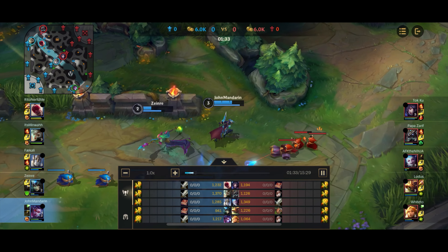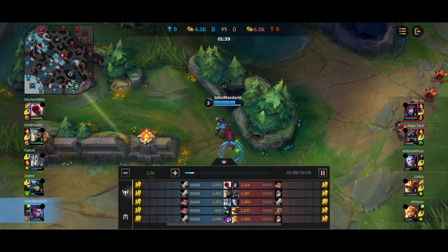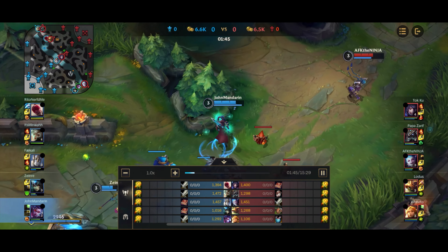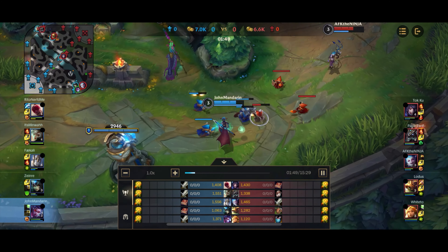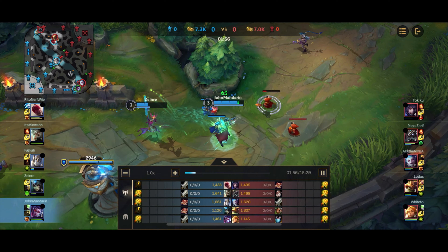As my last item, of course I go Guardian Angel. Wit's End is a second item option if you're into a very heavy AP comp, or a last item option instead of GA if the enemy team has one or two fat AP members in the later stages of the game. Or if your GA is on cooldown you can swap in Wit's End.